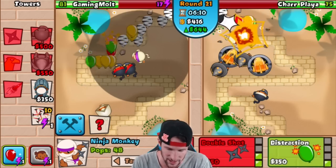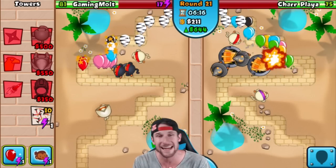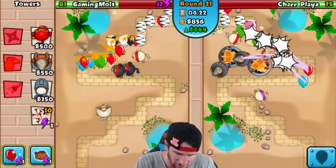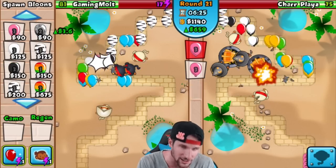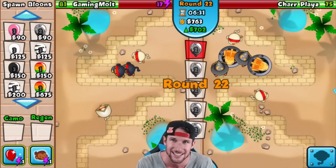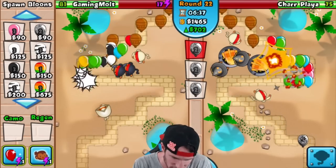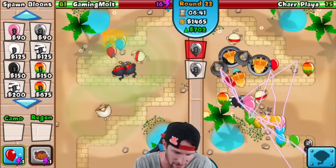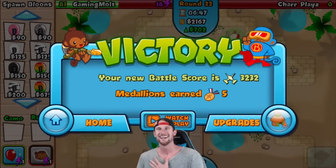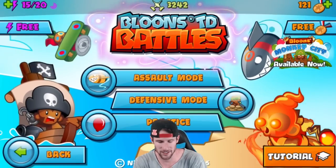Let's get another ninja right up here and build the Balloon Jitsu tree on this guy as well. We'll get Seeking Shuriken but not Distraction since we already have two that can stun. He has cannons, wizards, and ninjas over there, but I actually have more lives than him at this point. We're going after it. Let's try to get up to about 800 eco — ceramics are coming in but we used battle energy and we're still holding off. We won! We won with four ninjas!